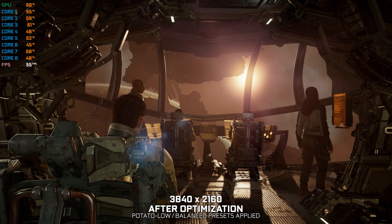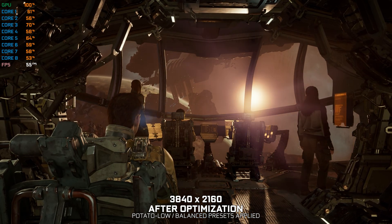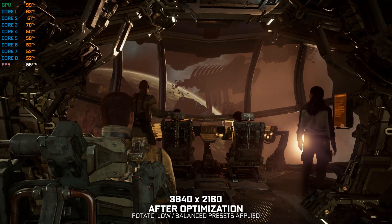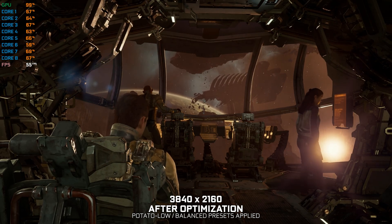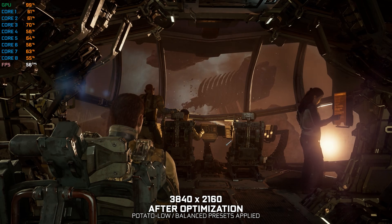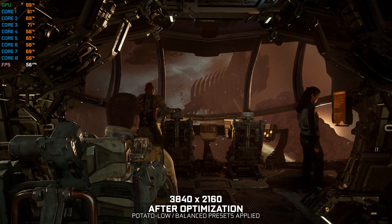Confirming visual contact with USG Ishimura. What a beauty. Biggest planet cracker in her class, you know. And it looks like they already popped the cork. Why is it so dark? We should be able to see your running lights. I'll get us into hailing range. Someone's got to be waiting up for us. Just be careful on the approach — I'm not taking any chances with the CEC's pride and joy.